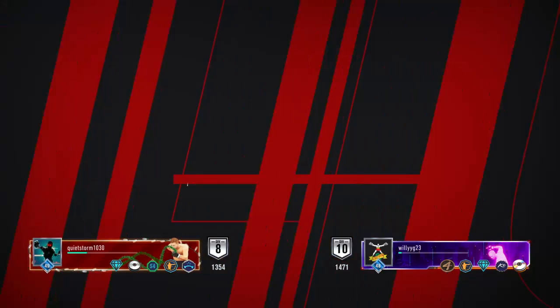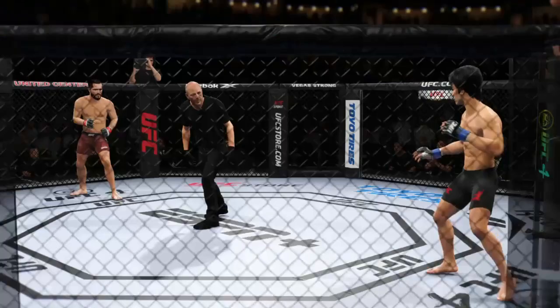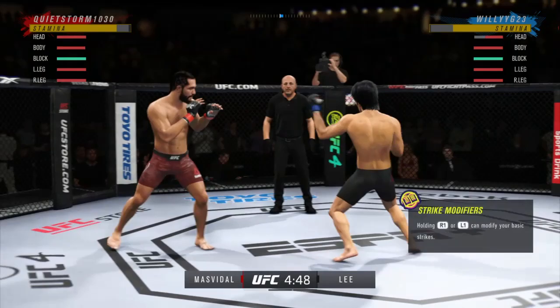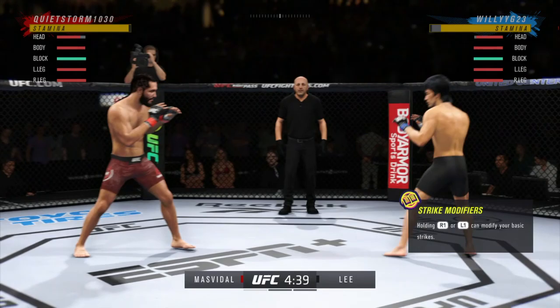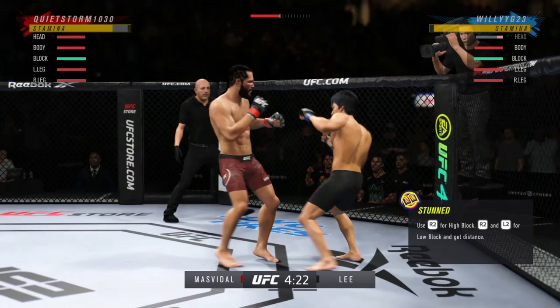Alright, here we are going up against a Jorge Masvidal player. Stylistically this is not a matchup I like, because I'm guessing he's going to pressure box me, and pressure boxing kind of eliminates the kicking game if done correctly — they'll be all up in your face. We'll start off with a crane kick. Nice kick to the dome. I tried a different combination there and couldn't land it, getting caught going for a kick while in boxing range.